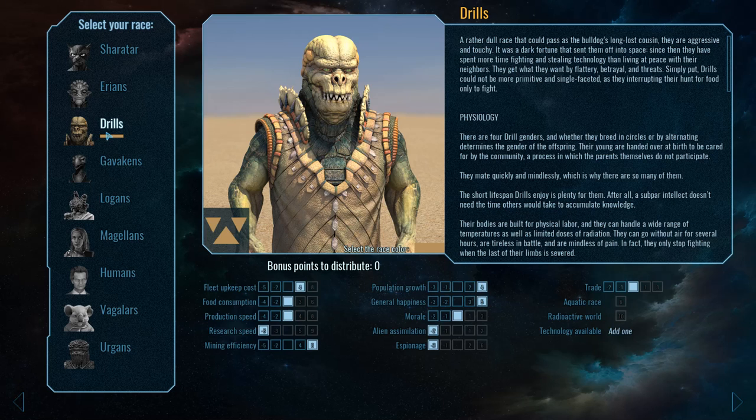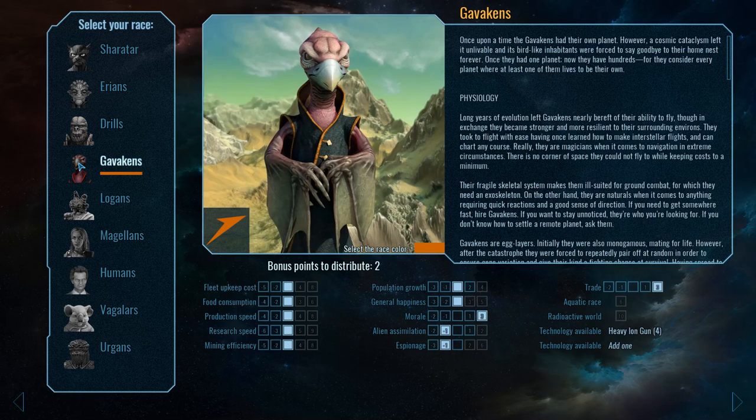Next up we have the Drills, which are all about population growth and being happy about doing it. They're horrifically bad at research and incorporating other races and being spies. There's just a lot of them — they're great slave labor and they're happy about it. Next up is the Gavikans, which have great morale. I'm not sure the difference between general happiness and morale in this game — it just says that you're resistant to invasion and xenophobia. There is ground combat in this game but it's done with military, so maybe it just means that your ground forces are really good at repelling the invaders.